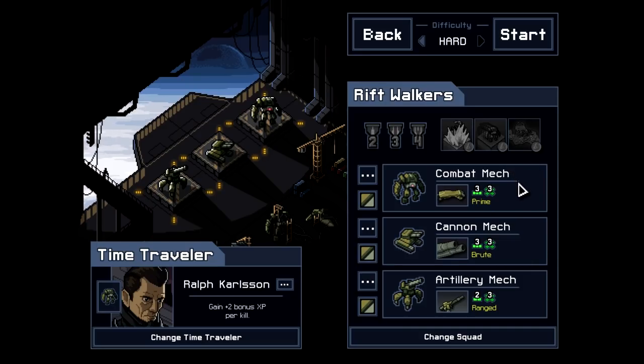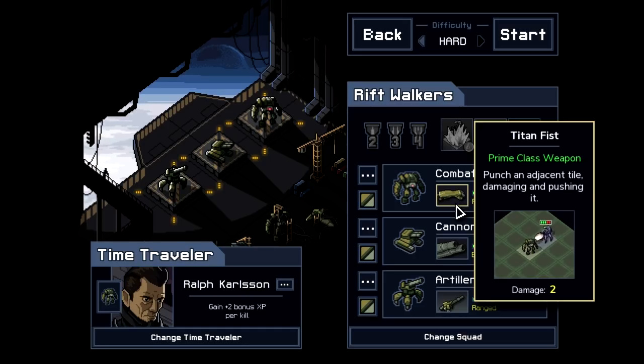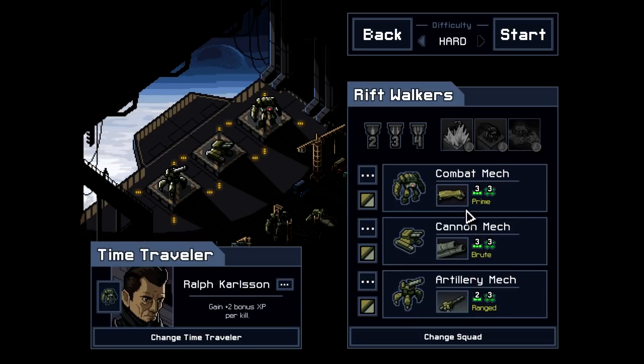As for the mechs themselves, we have the Combat Mech, a Prime type. There are four types of mechs and we only have three of them here — you always get three mechs. The one we're missing is Science. We have Prime, which is the in-your-face mech; Brute, usually a tank at range; and the ranged mech doing something from far away — artillery is a good example. The game is extremely good at showing you what's going on. It's full of images that illustrate exactly what each weapon does and tries its best to tell you everything. That's one of the big selling points for me — very good strategy information.